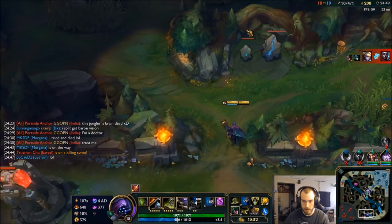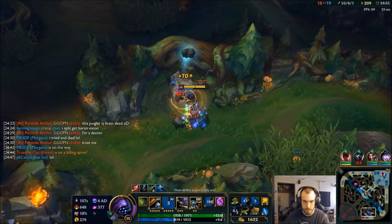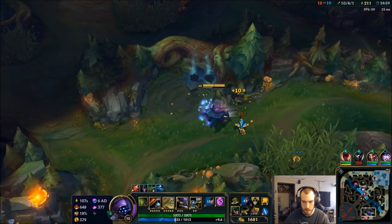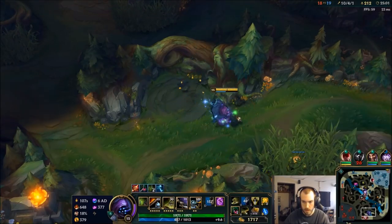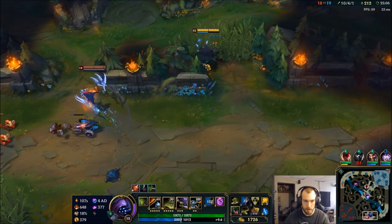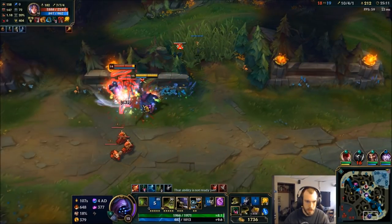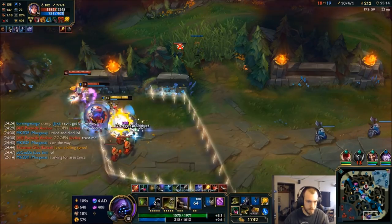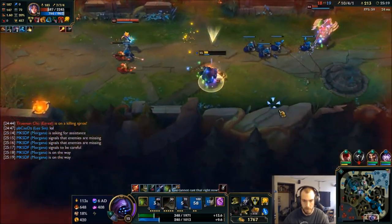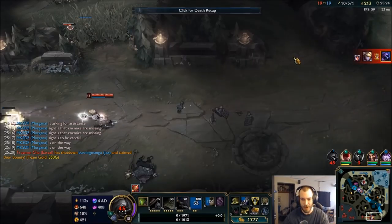Aurelia is up, I gotta be careful. Steal this jungle then back. Level 13 versus level 15 Jax. Pop my potion, let's see what she does. All those freaking dashes — what a move.